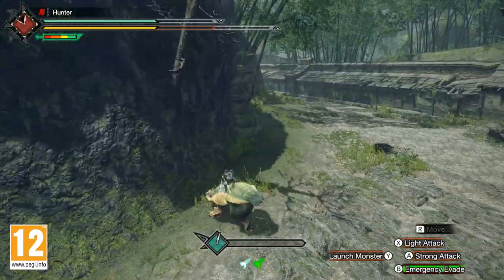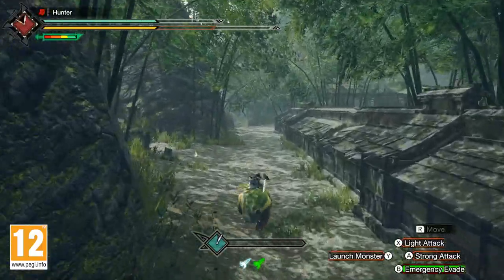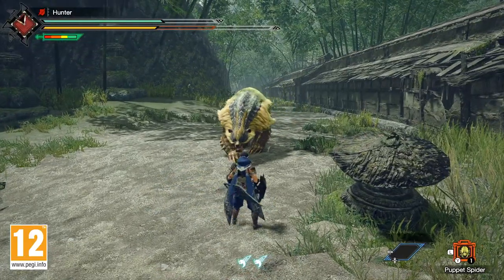You can secure a mount by dealing enough damage with Wyvern jumping attacks, using Silkbind moves, letting monsters wear each other down in battle, or even using certain endemic life.